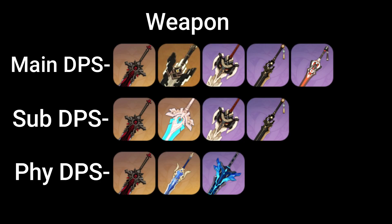For weapons, the best weapons for main DPS Beto are Wolf's Gravestone and the Unforged. For 4-star weapons, you can use Serpent Spine, Prototype, or Blackcliff. For sub DPS, you can use Wolf's Gravestone, Skyward Pride, Serpent Spine, or Prototype. For physical Beto, you can use Wolf's Gravestone, Song of Broken Pines, or Starsilver.